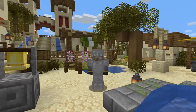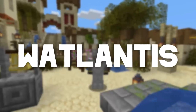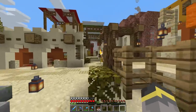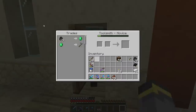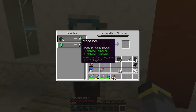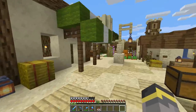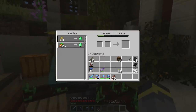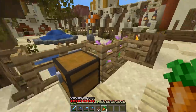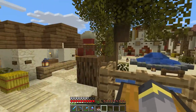Hey, welcome back to Whatlantis! We're at the villager village today because I have to show you something big. This trade pained me — an emerald for a stone hoe, worst deal in the history of deals — but I did it. Then over here we have a busy farmer villager. This trade did not pain me at all: 22 carrots for an emerald, that's a great deal. So I've now traded with both villagers, which is great news when it comes to breeding.